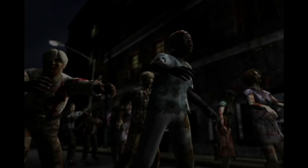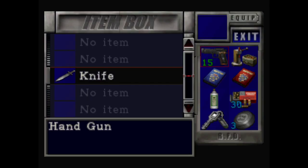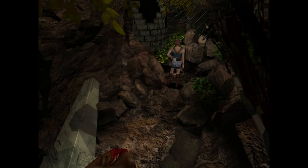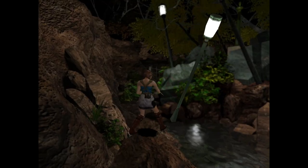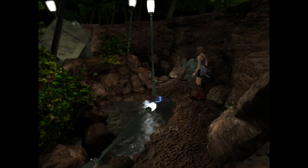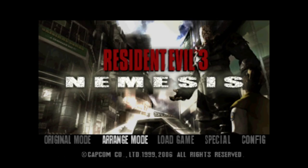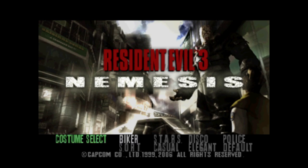Before we get started, let's go over the rules. For rule one, we are only allowed to use the knife. Any enemies we have to fight are only beatable if we use the knife. We are allowed to use any environmental hazards to fight as long as they can be activated with a quick slash of our knife. For rule two, we are playing on hard with the arrange mode setting. I'm playing the Japanese PC port of Resident Evil 3 with the classic Rebirth patch installed. This port came with an arrange mode which makes the game as difficult as the North American release. Now let's start the challenge.